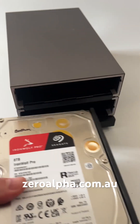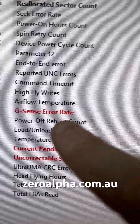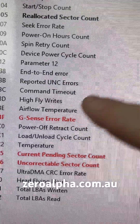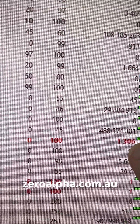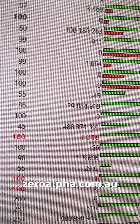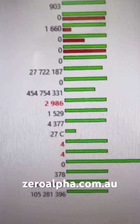Both of these drives are joined together to get the 16 terabytes. Looking at our test software, we can see some G-Sense errors and some bad sectors — one bad sector, but 1306 counts of G-Sense errors. The second hard drive has a similar problem, this time with four bad sectors.